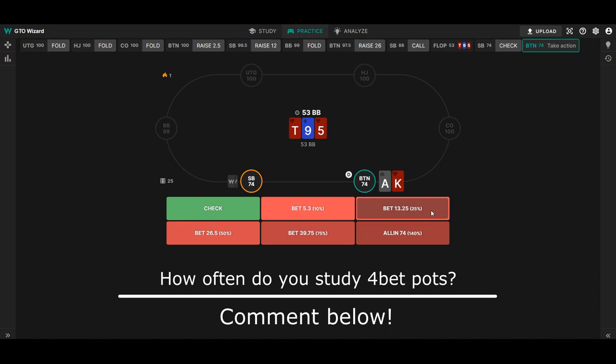A second reason why you shouldn't study too much 4-bet pots is that it's actually quite hard to study, for two reasons. First, theoretically speaking, the ranges are quite small and tight - not many combos in a range. And in practice, the real ranges are different than the theoretical ranges. So if you study with GTO Wizard, the ranges your GTO opponent has will differ quite a bit from your real life opponent, and changing one or two combos can already make the strategy quite different. Secondly, the different stack-to-pot ratio than you're usually used to makes bet sizings quite different, and it's hard to figure out when to bet 10%, 25%, or even jam on the flop or turn.